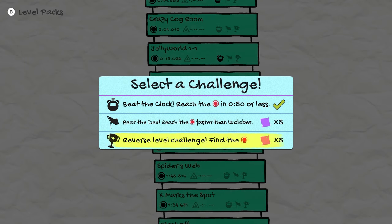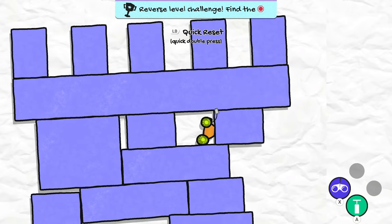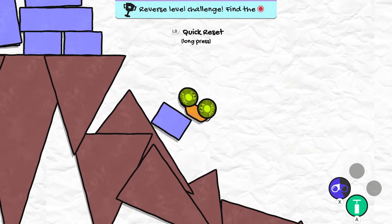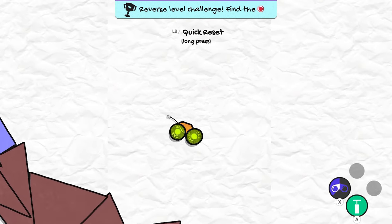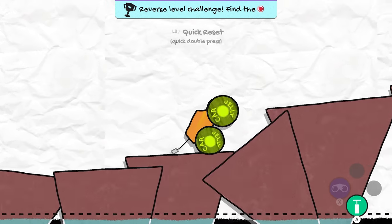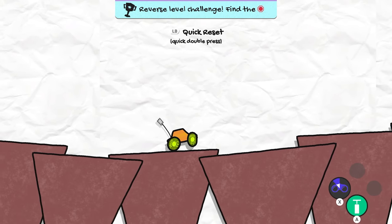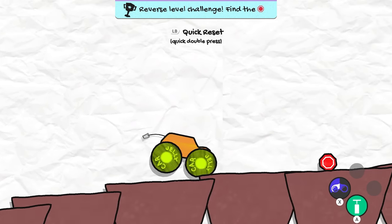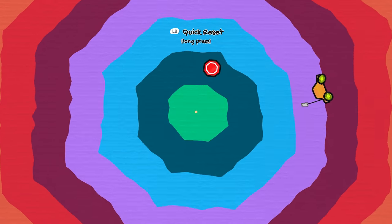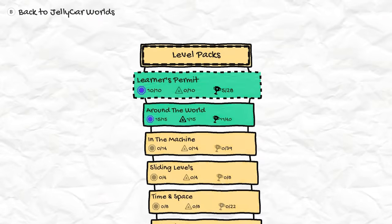'Reverse level' — okay, you know what, why not? This looks kind of cool — why am I saying kind of cool, it is cool! And they removed the secret exit so we can't touch that again. That was fairly easy. So yeah, that's two challenges there.